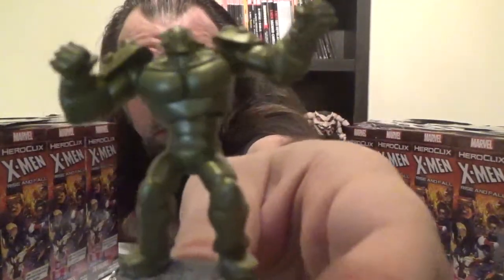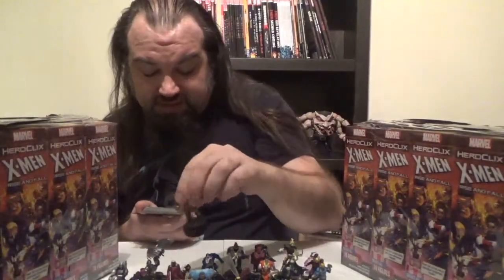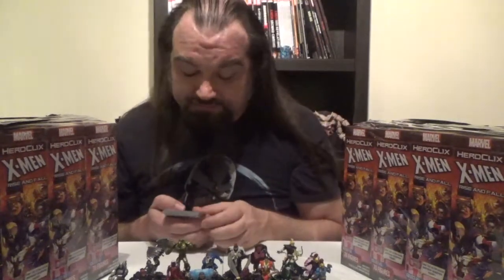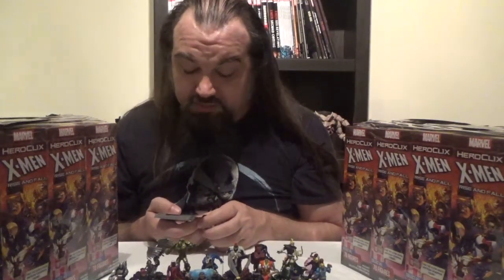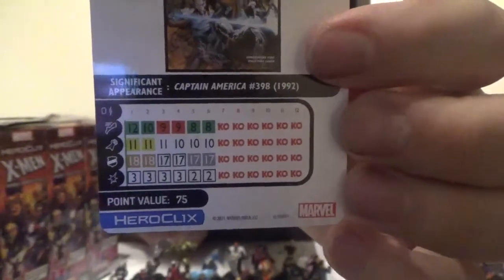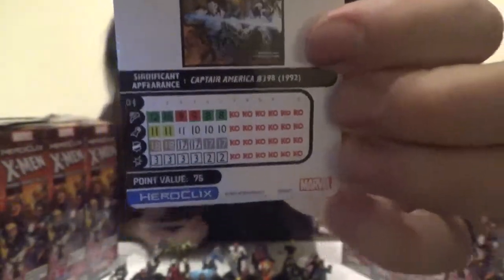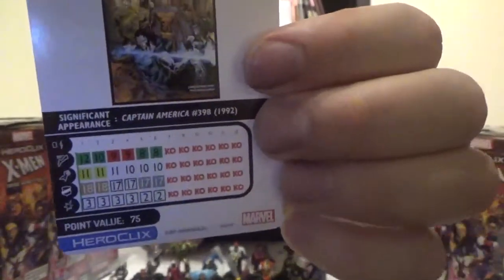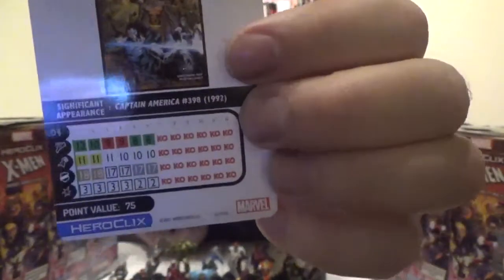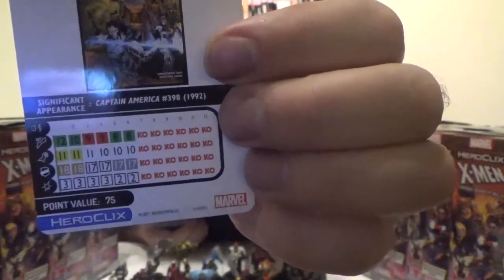Next up, we've got Warstar. Warstar comes in at 75 points, has the Imperial Guard, Shi'ar, Armor, Robot, and Soldier keywords, as well as improved targeting — may make range attacks out of adjacency including targeting adjacent opposing characters. He has a trait: Help B'ni, Help — as a free action, once per game, generate a B'ni bystander. If B'ni is KO'd by an opposing attack, Warstar may make a range attack with a range of 6. Looking at his dial: Charge, then Flurry, then back to Charge on speed. Quake on attack. Impervious opening then Invulnerability, with a mid-dial special power — More Than Just a Puppet — granting Combat Reflexes and Invulnerability. On damage: a full run of the special power Telepathic Link — Probability Control, but only targeting himself or B'ni.